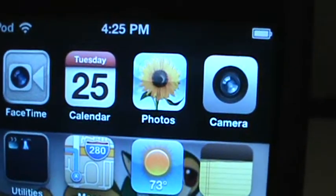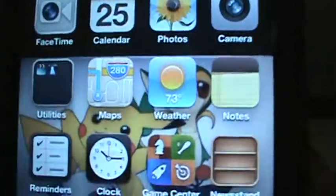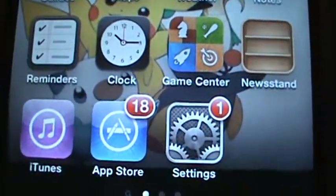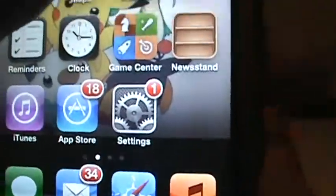You have FaceTime, Calendar, Photos, Camera, Utilities — in Utilities I have Flashlight and Videos — Maps, Weather, Notes, Reminders, Clock, Game Center, Newsstand, iTunes, App Store, and Settings. Then on the little panel thing, you have Messages, Mail, Safari, and Music.